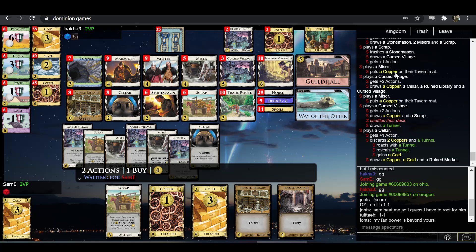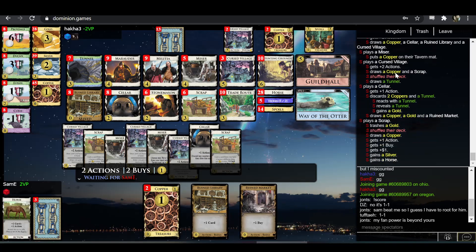It is not a Stonemason. Why does he even have the Tunnel if he's gotten rid of his Stonemasons? I thought the purpose of the Tunnel was to get Golds to Stonemason them.